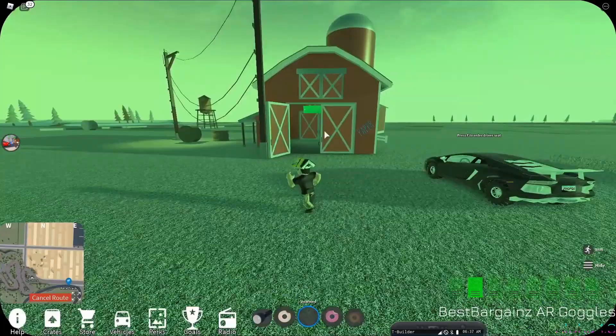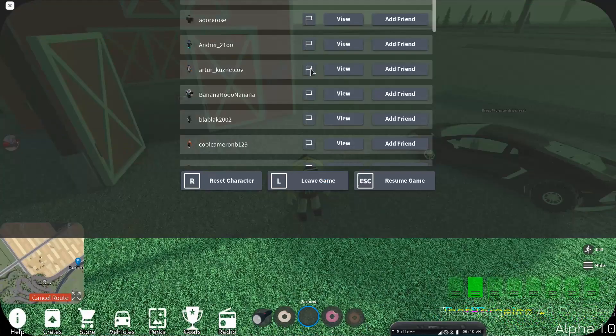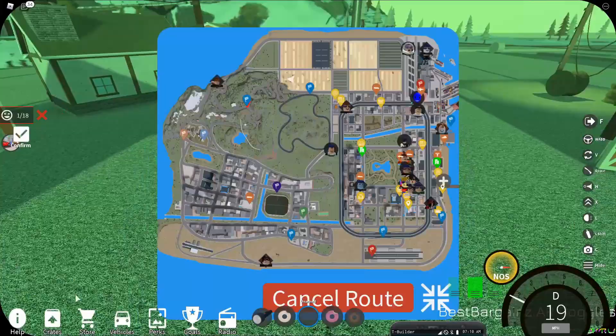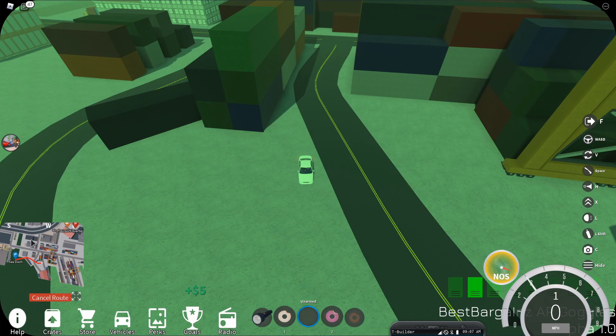Now that we have these on, we want to make our way to the farm area — it will make sense when we get there. When you're here there is normally a floppy disk — it's a green thing that shines. I already collected it, so now we need to collect seven more. Next we have to go to the sea dash, where all the crates are dropped off — the floppy disk is around there.